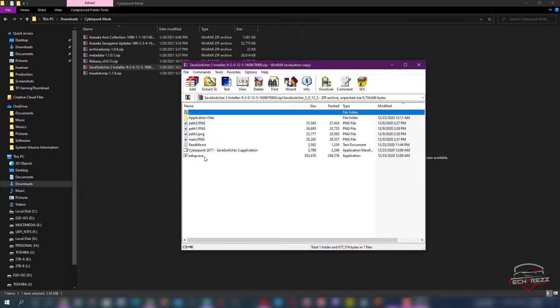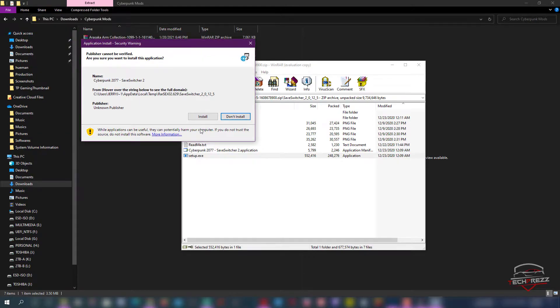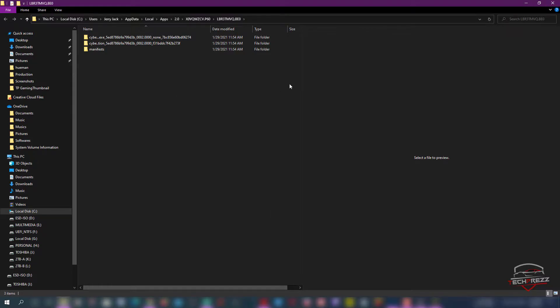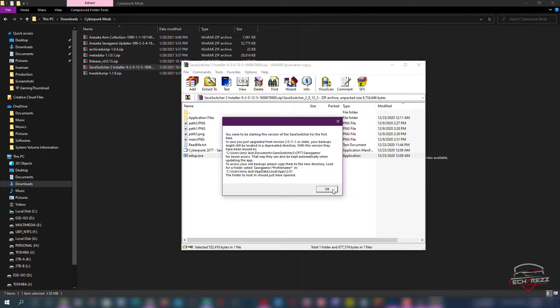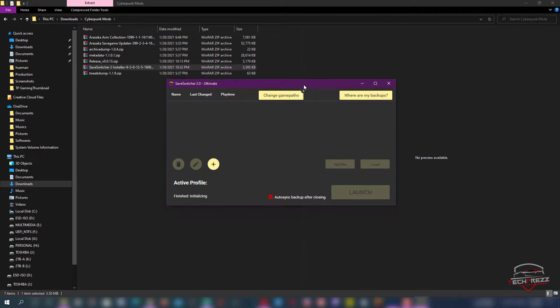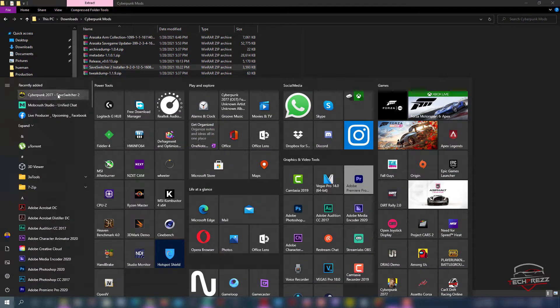It comes in a zip folder, so you can just double-tap or extract it. After that, just click Install and it'll start installing. If you have used this before, sometimes it may move the backup folder from its previous folder to a new folder in the Documents folder on the C drive. The application launches right away, or if it doesn't launch automatically you can go to the taskbar — on Windows you should see '7.2077 Save Switcher' here.